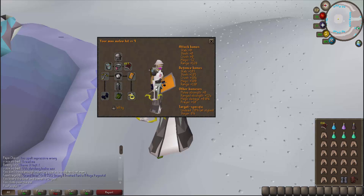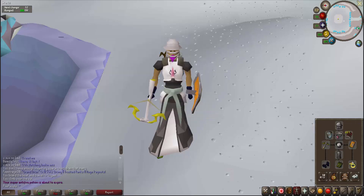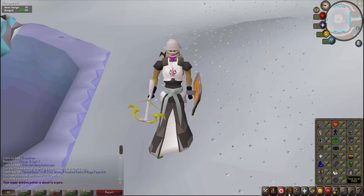If you don't have the Pegasians, use Holy Boots. If you don't have the Archer Ring imbued, try using the Archer's Ring if you can afford that. If not, just don't put a ring there, or maybe get a Warrior's Ring for some defense bonus. All in all, this is my gear setup — no Dragon Hunter Crossbow, no Bandos God Sword, no Dragon Warhammer.